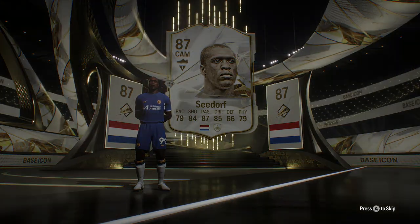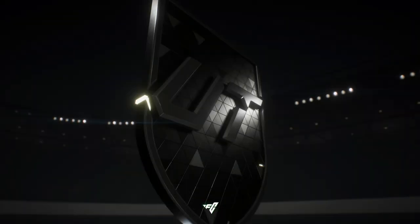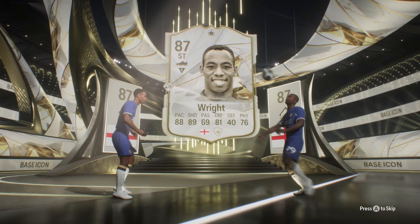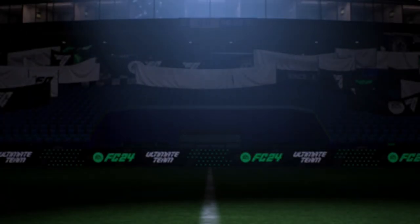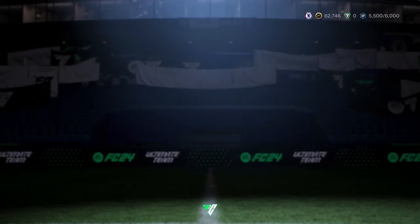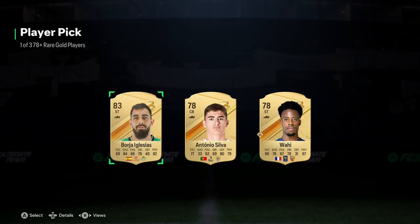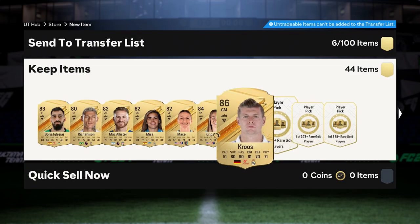If you evo a certain card it gets stuck as that version. A lot of people were scared when they evoed Bright, the left back from the Women's Super League — they thought the card was no longer live because the info tab disappeared. But then Bright got upgraded to 89, and red card holders also got upgraded to 89. That needs to be better communicated, because EA's communications account only appears when they make mistakes, not for equally important things.